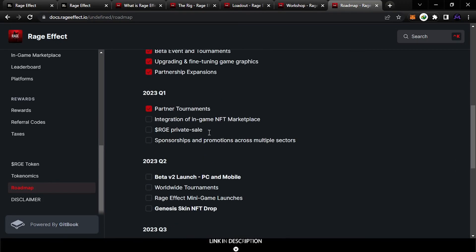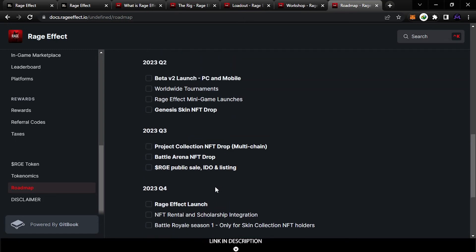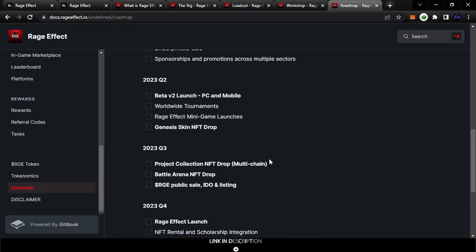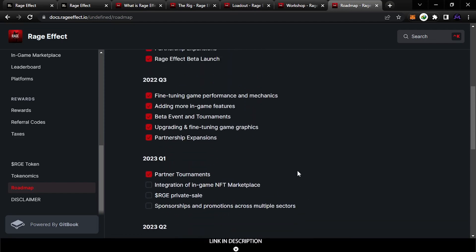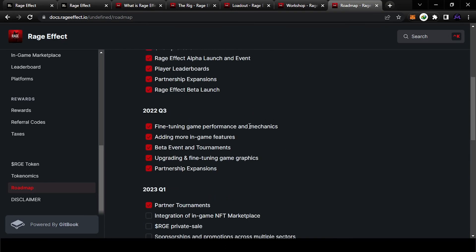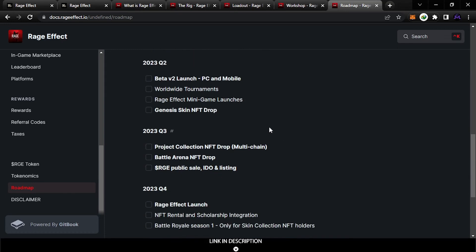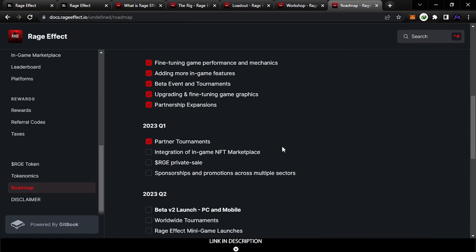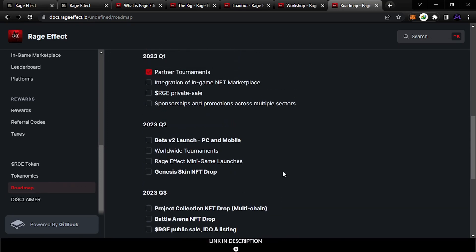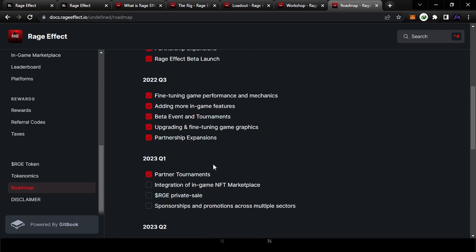For those who want to play for free, you can wait until Q4. Keep an eye on the game — maybe they will launch some giveaways or airdrops, and you can be one of the early players who can join this program. Everything here is not financial advice — I'm just showing you the free system. If you want to invest or do something, search more about the project before doing anything.